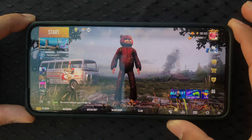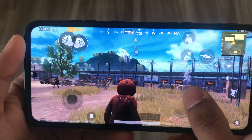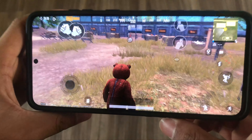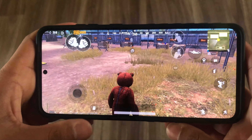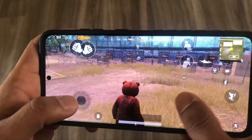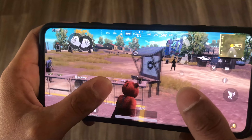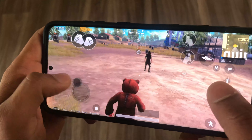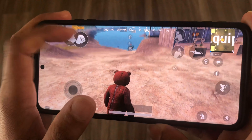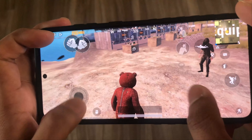Let's go to training mode and I'll show you a little bit of gameplay. We are in training mode — this is the four finger claw setup. Two fingers go here on the empty space to move around, this is the joystick to move the character. This is our fire button and these are our options.